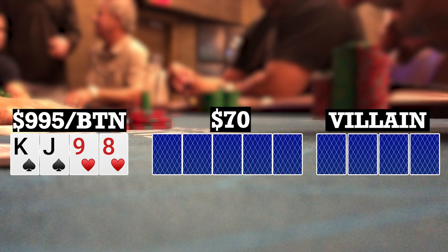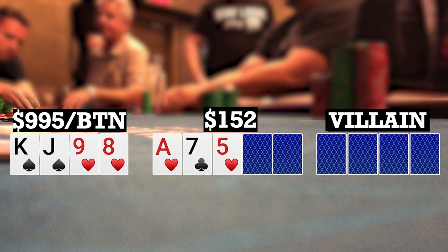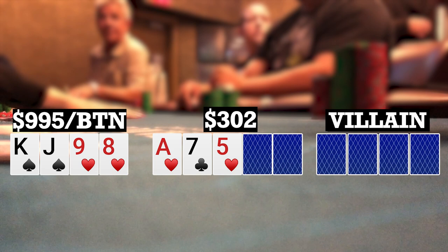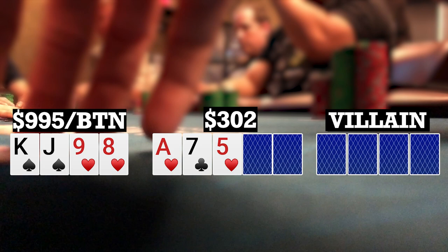Here I look down at king-jack-9-8 double suited on the button. Middle position makes it 15. I 3-bet to 50. The big blind and middle position player call, going three ways to a flop. The flop comes ace-7-5 with two hearts. Lance donk leads for 150. Folds to me. Although I've seen him play a lot of hands and he seems like a pretty aggressive player, really the only thing I've seen him turn over is the nuts — he had the nuts on that double board bomb pot, he had top set of queens in that other hand. So I guess I just have to believe him here, and I fold.